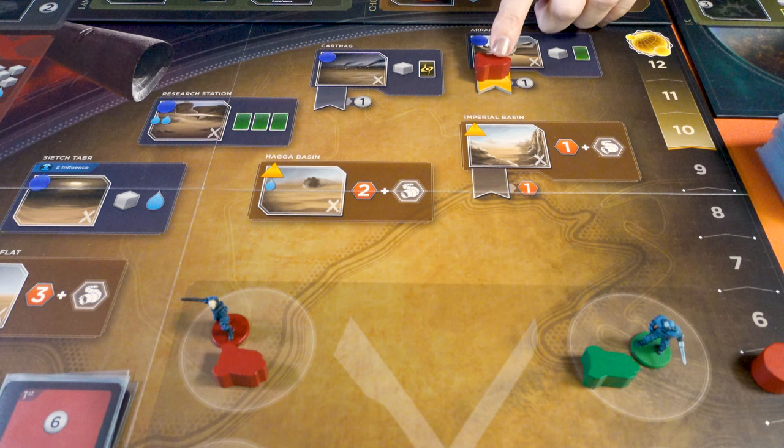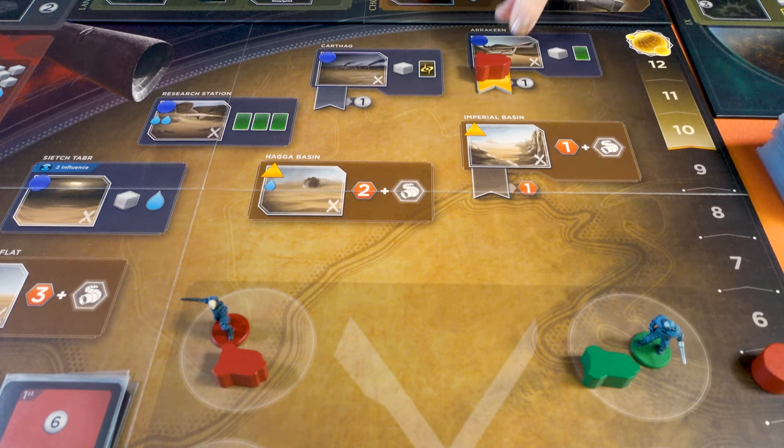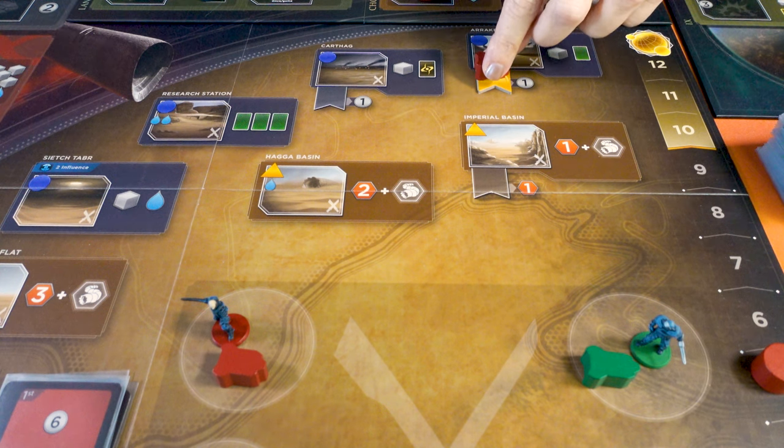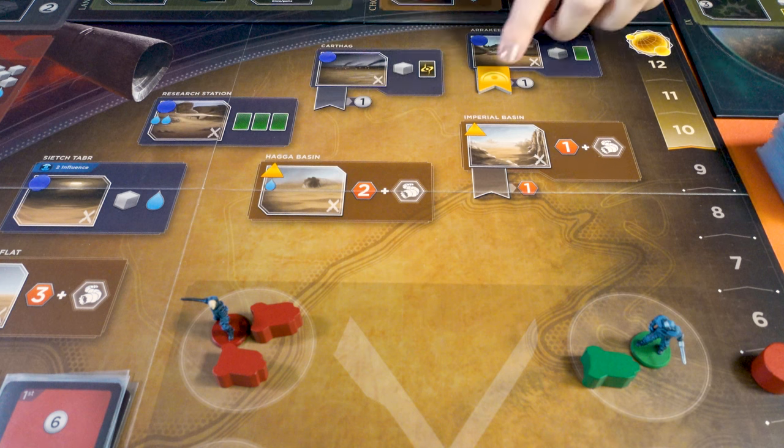While your Dreadnaught is at a location, you gain the bonus that would normally be given for a control marker. Your control lasts until the end of the next combat phase, when your Dreadnaught returns to your garrison, and control returns to the owner of the control marker your Dreadnaught may have been covering.